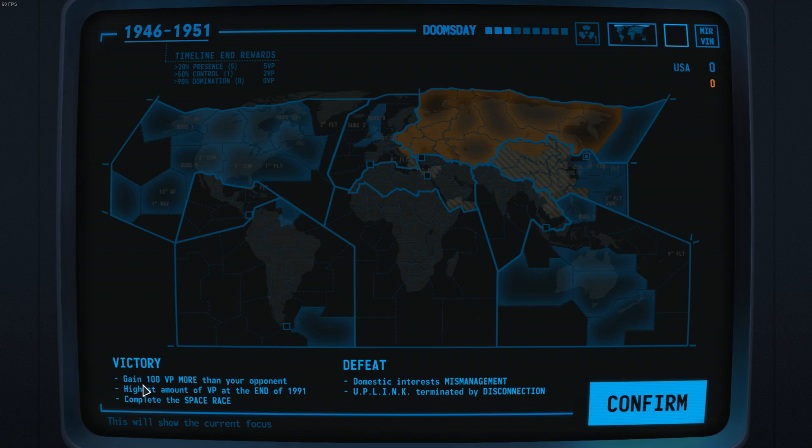Another victory that can be achieved is if you simply have more victory points than your opponent at the end of 1991. After all ten timelines are over, you can win by having more victory points than the enemy. That is not what you should primarily gun for, though.